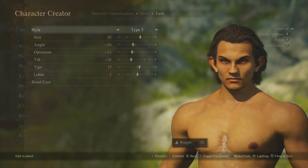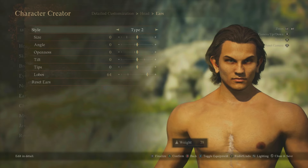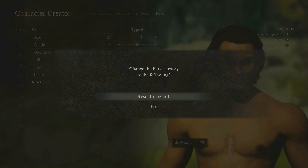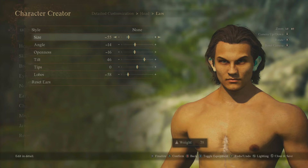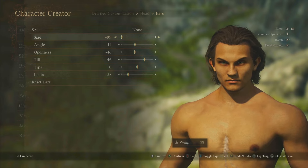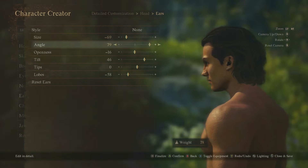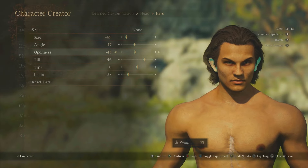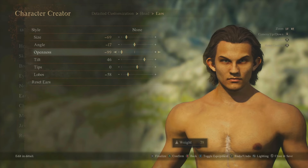Moving down to the ears: ear style — you can literally have Lee Evans ears or have them completely normal. You can change the size so you can hear absolutely everything, the angle — so you can hear stuff above or below you. Openness, tilt — all fully adjustable.